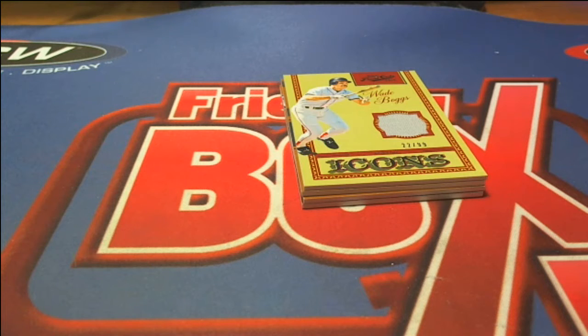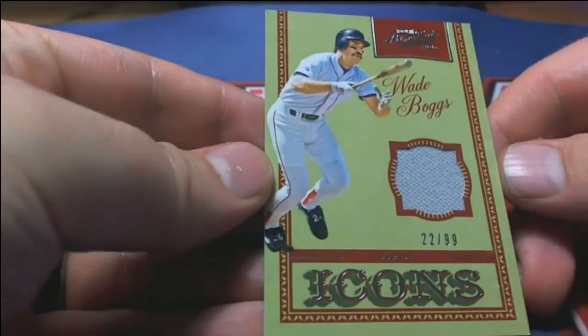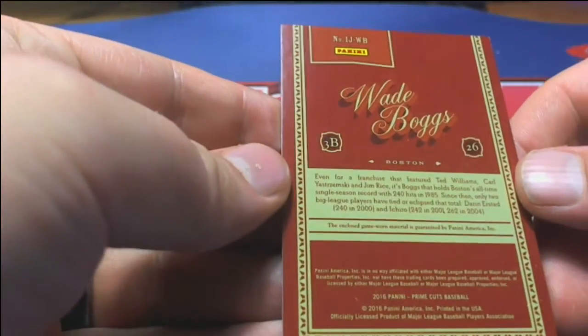Stan the Man — that's awesome, 94 to 63, nice triple relic. That's David D coming out to you. Next one up: 22 of 99, Wade Boggs right there — Icons. Yes he is. That's going to be for Red Sox, Paul G — that's coming out to you, Paul G.